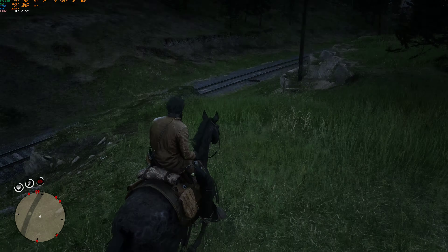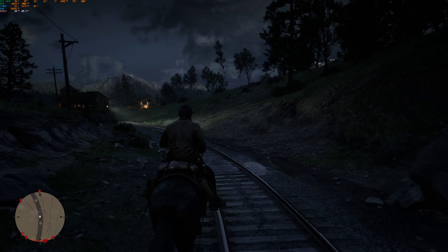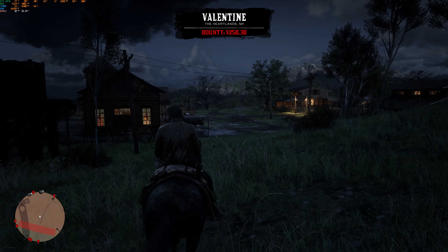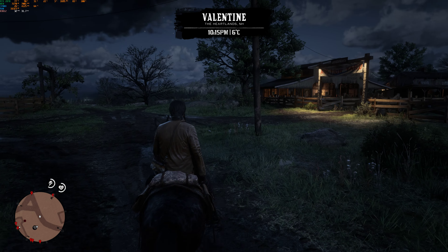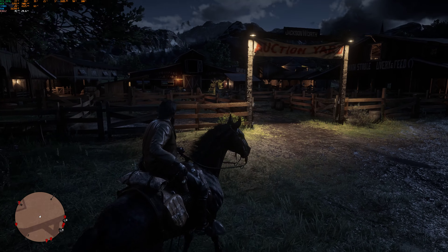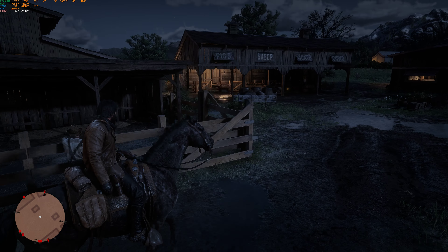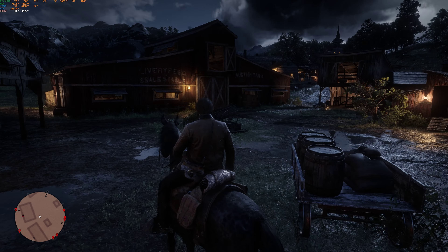If you have a weak system and want to play a specific game your computer can barely handle, 21fps is okay at 720p low settings. But in a situation where you can drop the resolution or quality to get higher frames, 21 is unplayable if you have another option. Anyway, it's dark now, the lights are going - and look at that, 35fps! Could it be that nighttime actually doesn't hurt performance? We have 35fps with rain and night lighting, and fps is still the same.